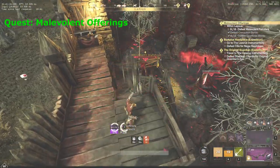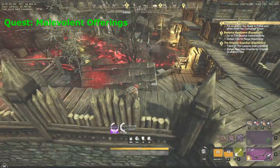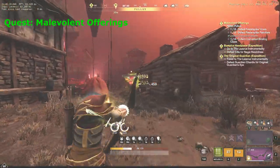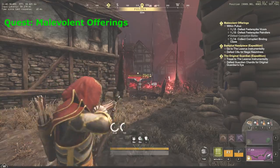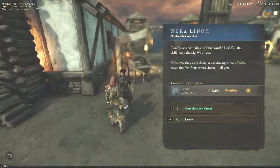Once you complete the tasks here, you'll get a new objective. Now you should continue fighting the Corrupted in Fort Pull Loose. This part is very similar to the previous one. You will have to kill 5 patrollers, 2 vickers, and loot 4 supply boxes. Keep in mind that you can also find 2 supply stockpiles in this fort. Once you have done everything here, return to Mountain Rise. Talk to Nora Lynch and finish the second quest.